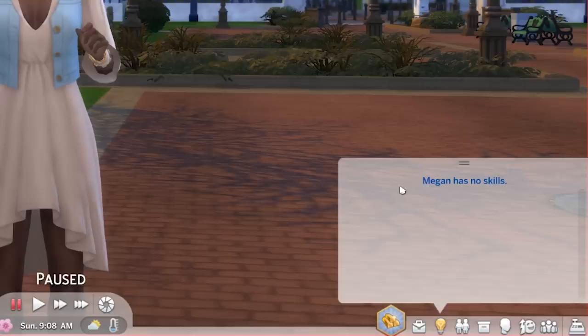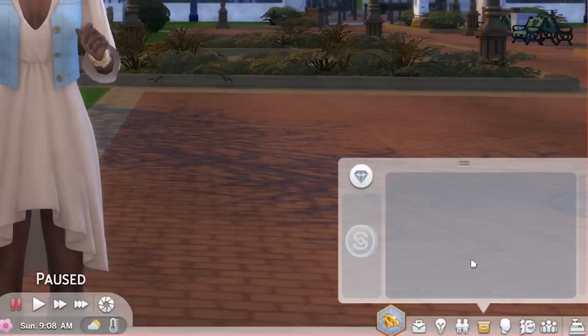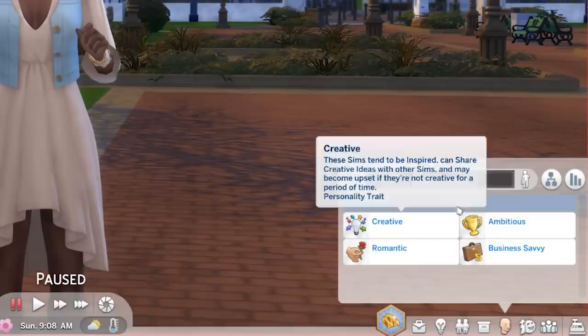Over here is her career — we currently don't have a job but we can get one if we want. We can develop skills such as painting, fitness, gardening, and cooking, which we'll gradually gain as we play. Then we have relationships — as we meet sims they'll appear here showing whether they're romantic, hate each other, or are just good friends. And we have our inventory where we can collect things like fish if we go fishing.